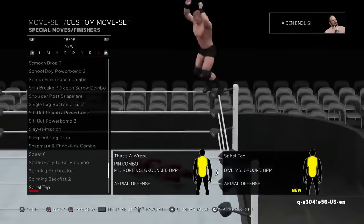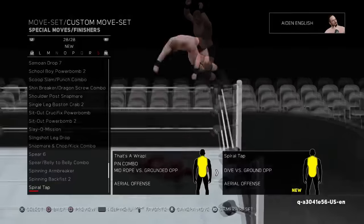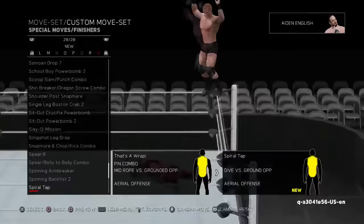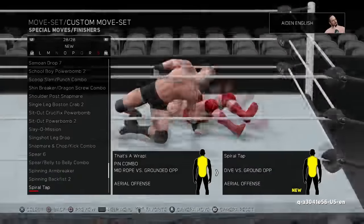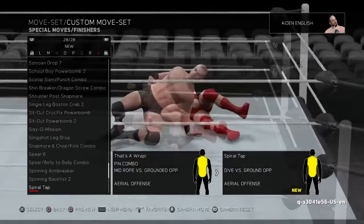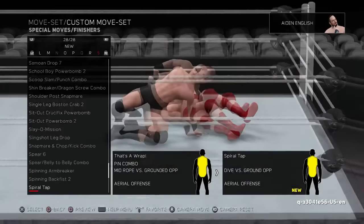Speaking of sweet-ass moves — the Spiral Tap of AJ Styles' indie moveset fame. I believe he also used it in TNA quite a few times, but the Spiral Tap is a top-rope finisher that AJ Styles used to use and has not used any time recently. Fucking crazy they included the Spiral Tap. That's awesome. I'm really stoked to use the Spiral Tap.